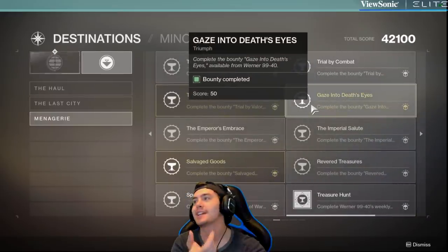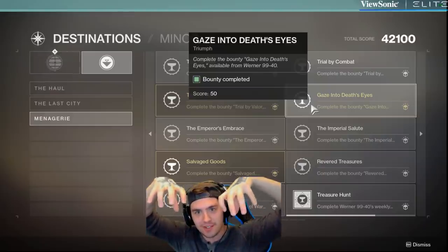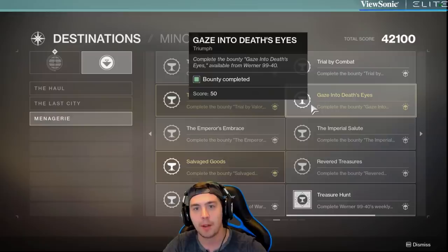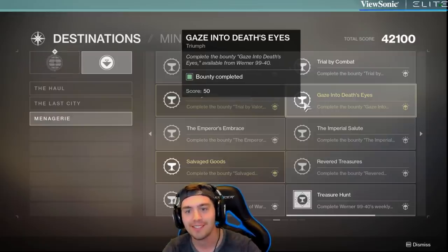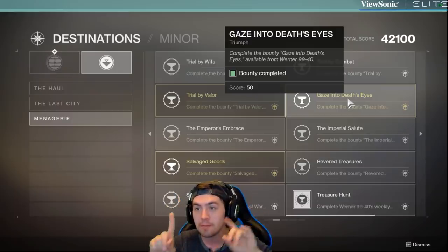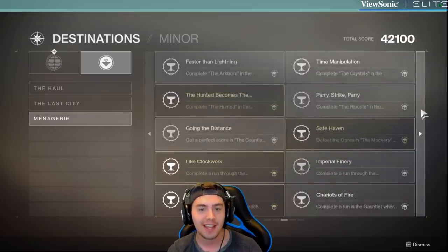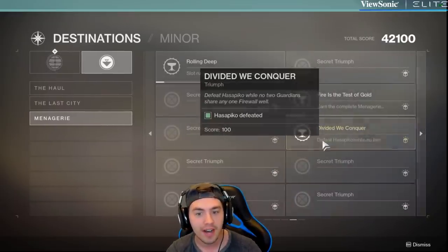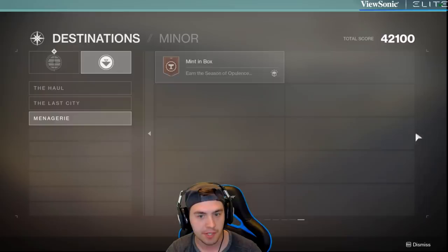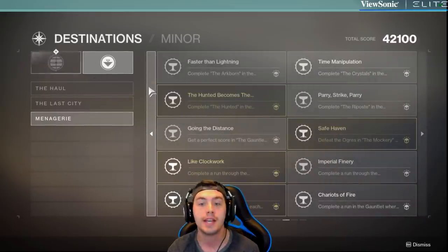One of them is for activating the fires at the very beginning — each person just has to activate one. Boom, 500 Imperials, done. There's one where you have to fight the final boss and only one person can drop the shields each time. Stuff like that. They're not that tough, but each one of these is going to be 500 Imperials, which is quite a bit of progress — a pretty big chunk of progress.